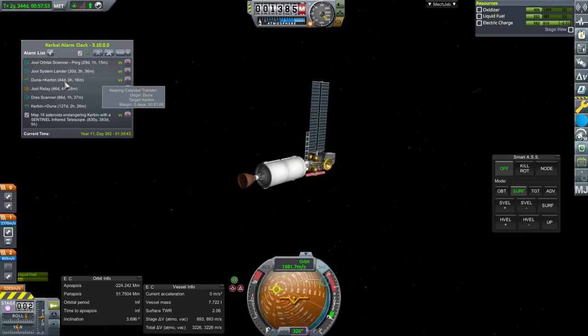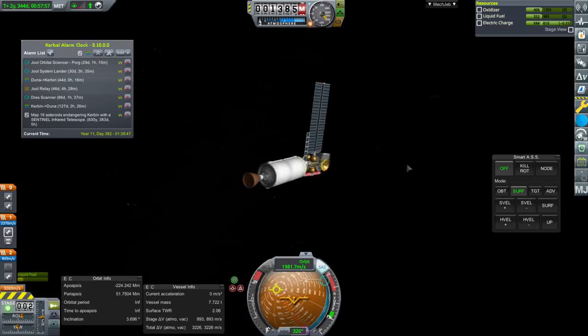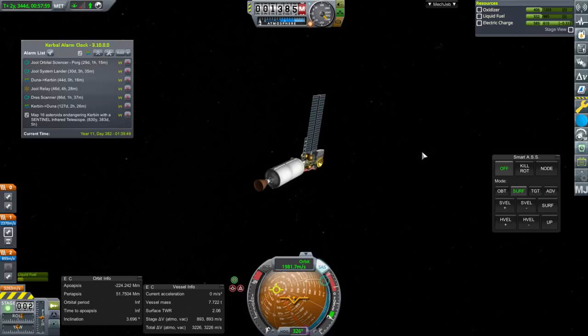Other than that we need to bring back our Ike mission to fulfill the Explore Ike contract. We'll start it on its way back, and there's a possibility of getting our DREZ scanner into orbit around DREZ.